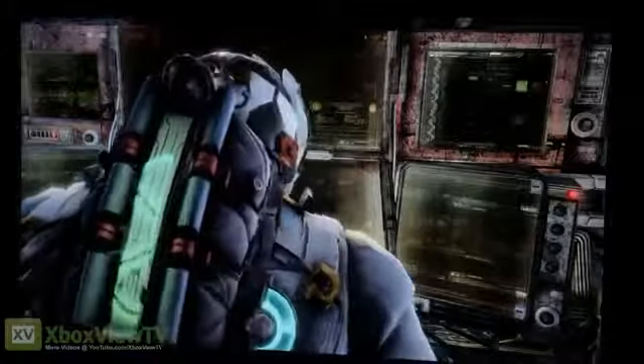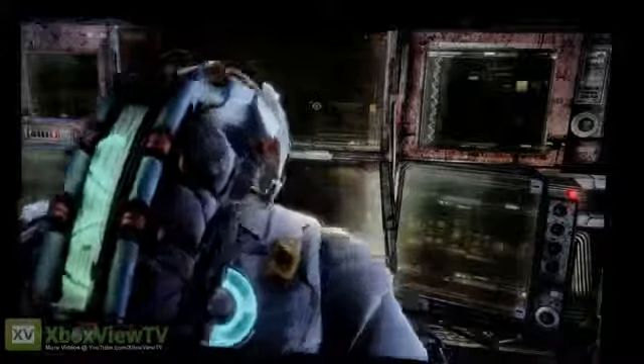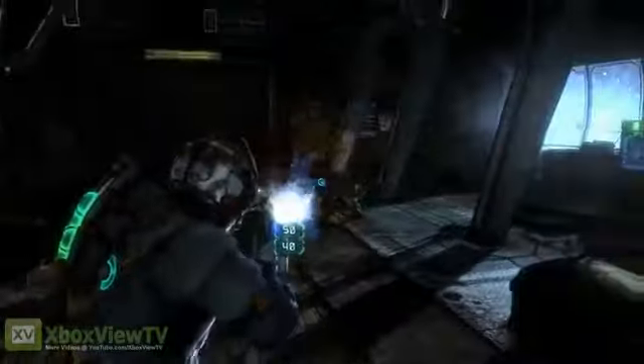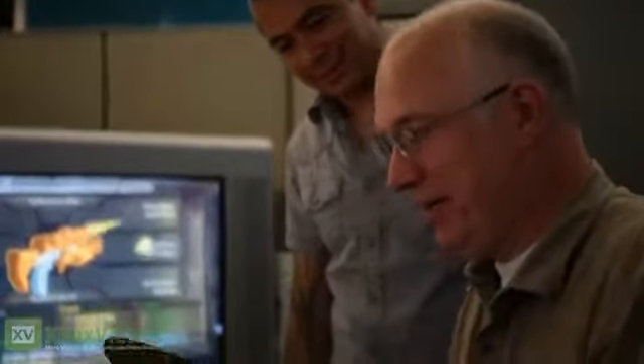Electricity on top, fire on the bottom. You want a single-handed gun or a two-handed gun? You got it. You want a plasma cutter engine? You want a Tesla coil engine? You want a ripper core engine? You got it. You want a ripper core on top with a plasma cutter on the bottom? Boom, you got it. How about flaming bullets? Or how about flaming rip cores? You can do all that — all in the new bench. The possibilities are endless.